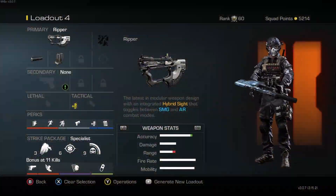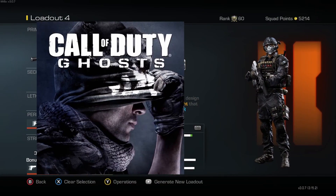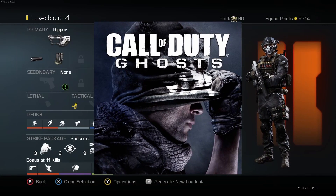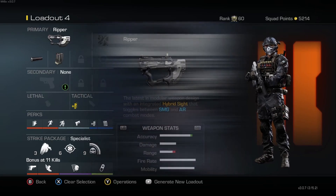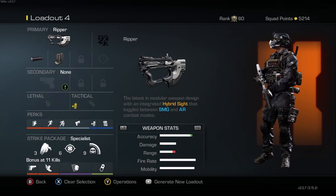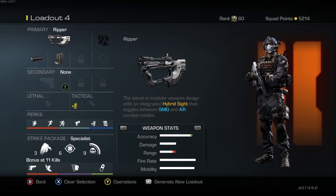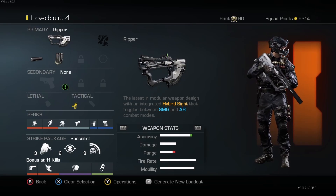Jamar here, welcome to the channel. Today's video we're using the Ripper from Call of Duty Ghosts. Ghost came out back in 2013 — kind of hard to believe it's been almost 10 years. The Ripper was a DLC weapon, an SMG and AR hybrid. This thing was awesome — you can click the sight and it will change between the two weapon types.